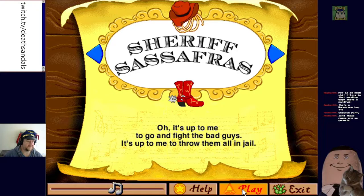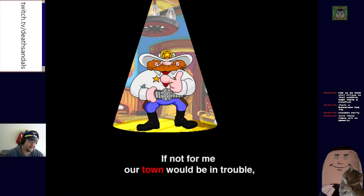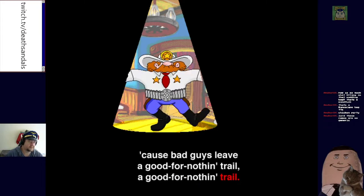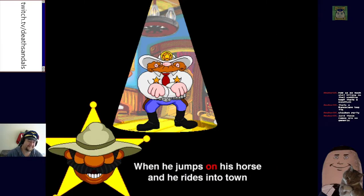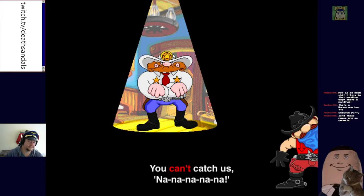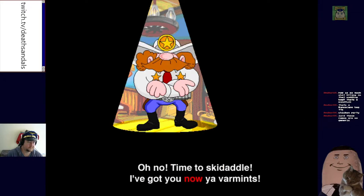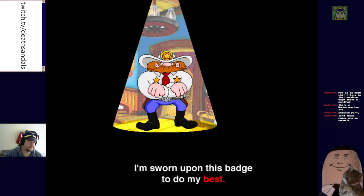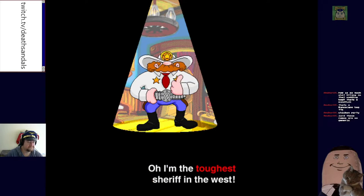I want to hear about Sheriff Sassafras. 'It's up to me to throw them all in jail — if not for me our town would be in trouble. Let them call me — I'm Sheriff Sassafras!' That's a surprise. When he jumps on his horse and he rides into town all the bad guys run round and round. He's Sassafras and he means to fix all the bad guy trouble. 'It's up to me to keep things nice and peaceful. I'm sworn upon this badge to do my best, and when bad guys come around I'm always ready, because I'm the toughest sheriff in the west!'